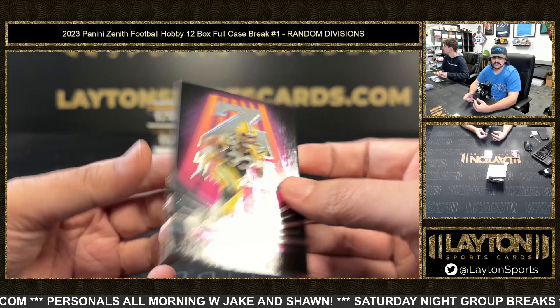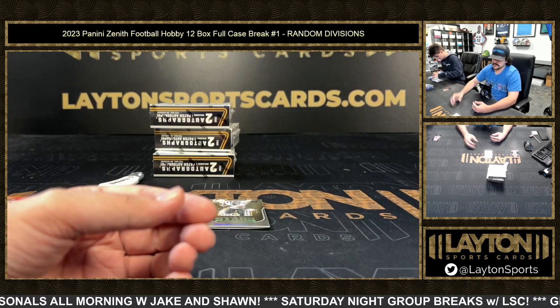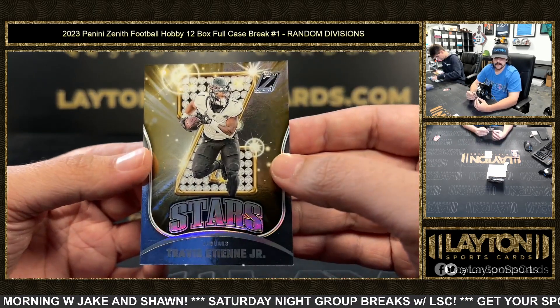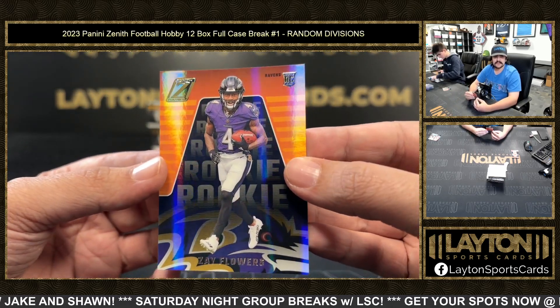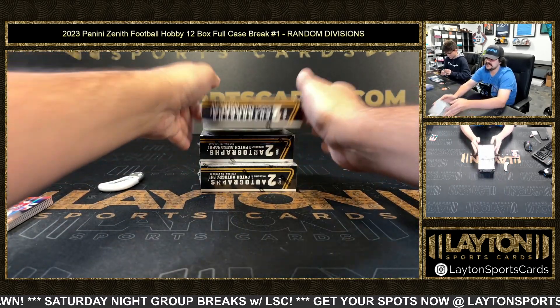Got a Z-Team Aaron Jones, NFC North. Aaron Jones. Got Z-Stars Travis Etienne, AFC South, not numbered. And base rookie of Zay Flowers for the AFC North. All right guys, three more boxes in the case.